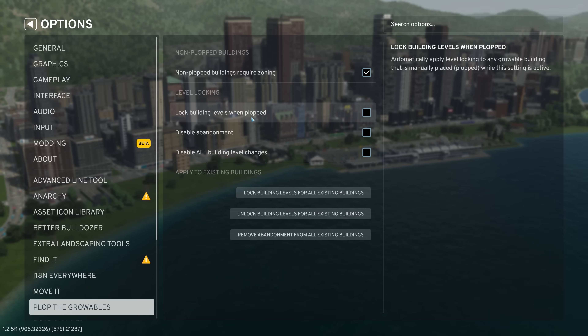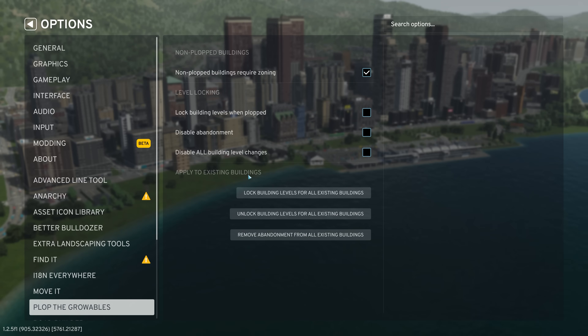Then for plopped buildings, you can lock the level when you plop them, so that will automatically lock it to whatever level it is that you are manually placing. You can disable abandonment so that they never become abandoned at all. And you can disable all building level changes. What's different about lock building levels versus disable level changes is that the latter keeps their appearance and prevents them from changing levels globally, while lock level only applies when you're placing them.